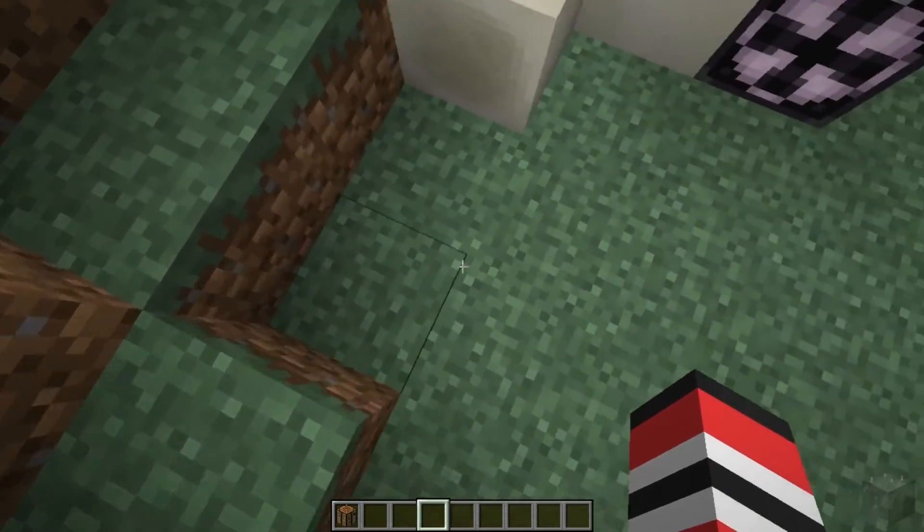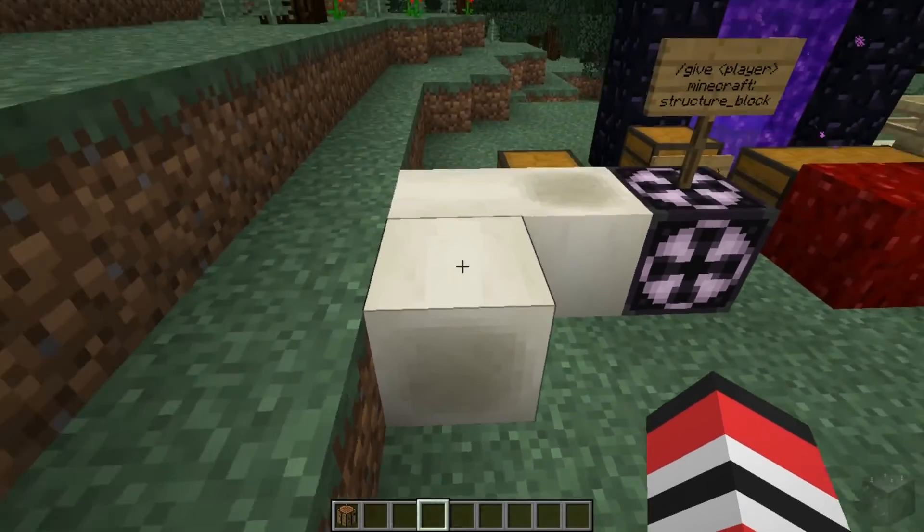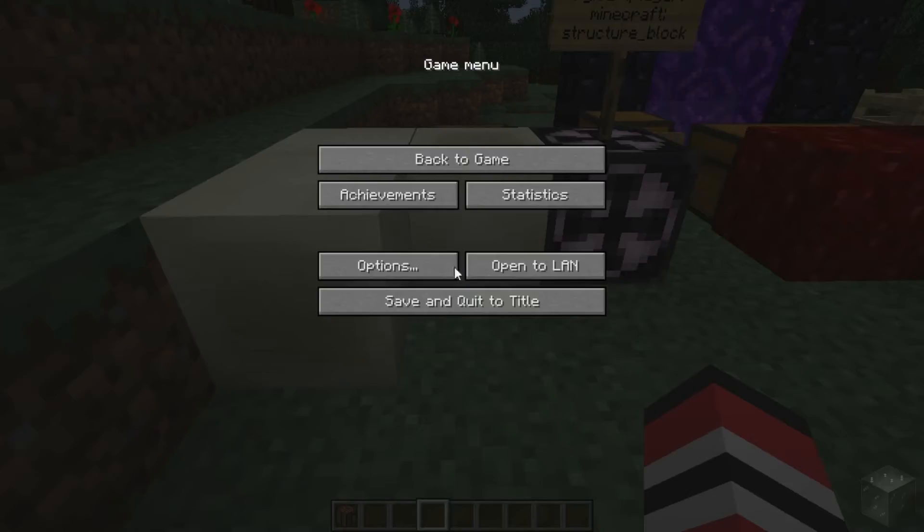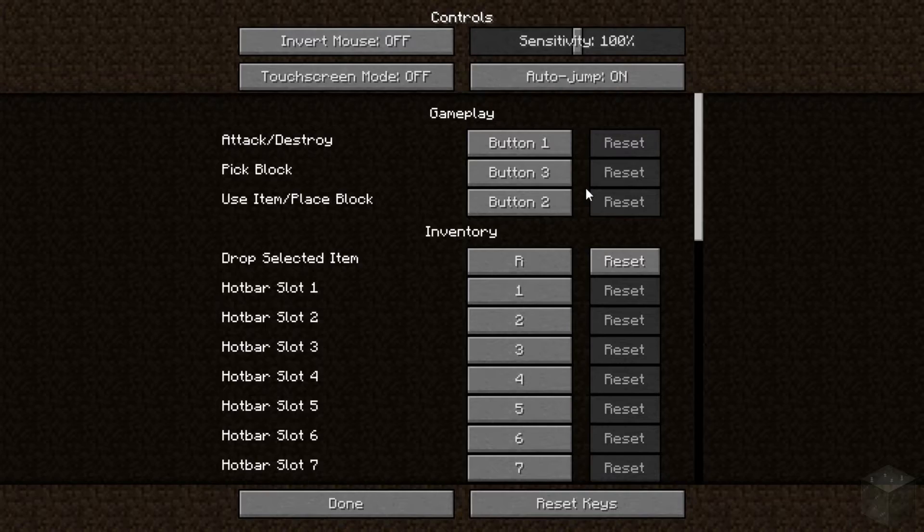First, you'll notice that I jumped sideways and I didn't mean to. This is because they added an auto jump feature, which I'm going to turn off right now! It's on by default, so just be aware of that — you have to go in here to turn it off.